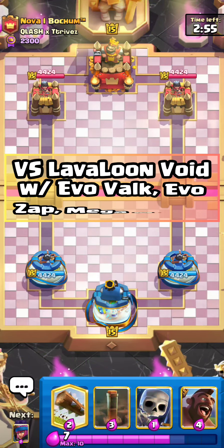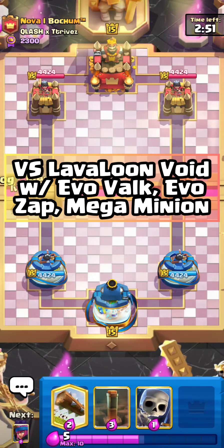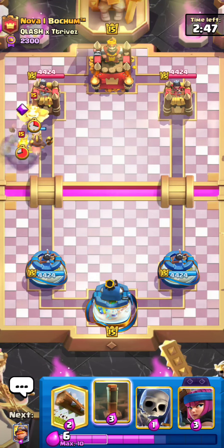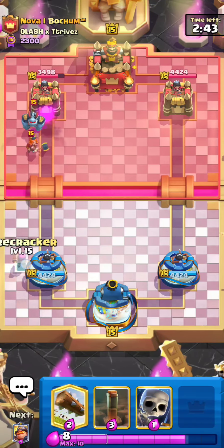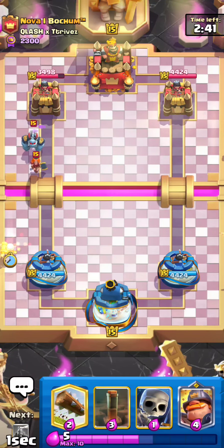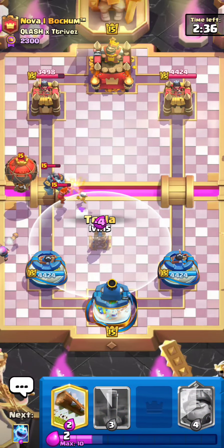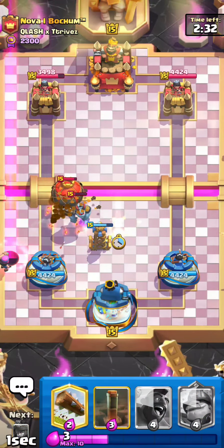Found our game against Nova Bochum — I don't think it's the real Nova Bochum, but if you guys remember, he was one of the OG Lava Loon players back in the day, one of the best in the world. I know there are a lot of fan accounts. Everyone who hates Hog Rider — I guess that's your reason, right? He went Valkyrie Mega Minion seven Elixir for four Elixir, and I still got two hits. We are definitely up against Lava Loon.